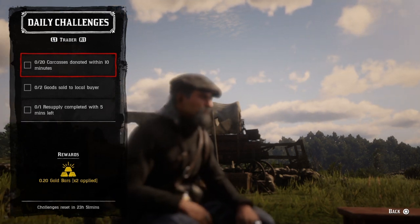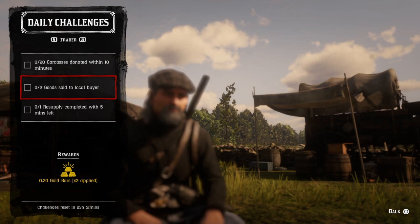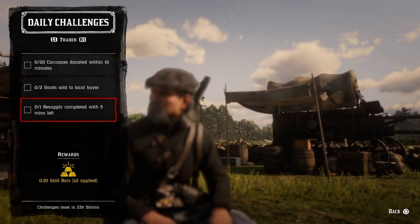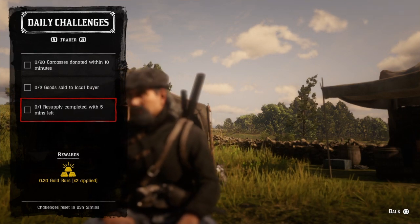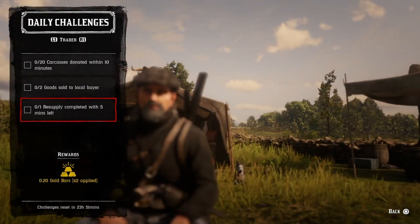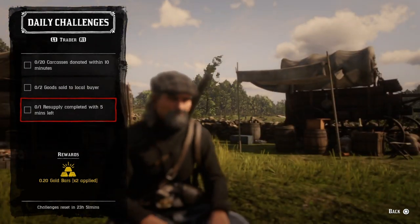For 20 carcasses donated within 10 minutes, donate any 20 animal carcasses to Cripps within 10 minutes and that challenge will be completed. For two goods sold to a local buyer, go up to Cripps' butcher table, select local delivery, and do that twice. For one resupply completed with five minutes left, once your camp is ready go ahead and do a resupply — just make sure you finish with five minutes or more left on the clock.